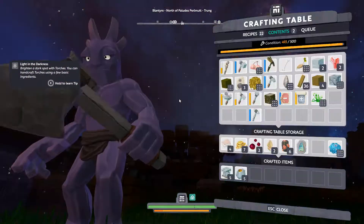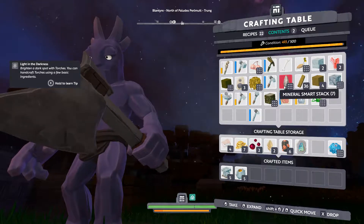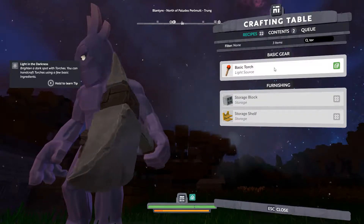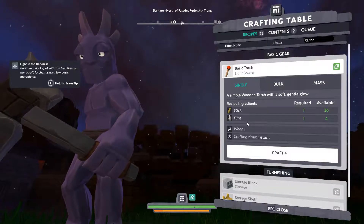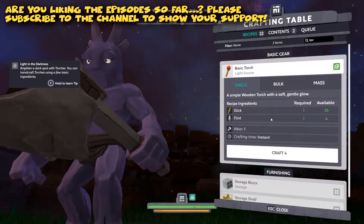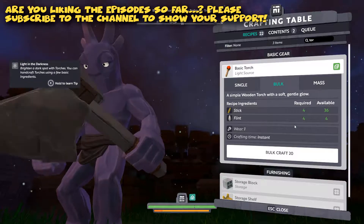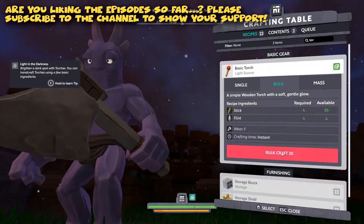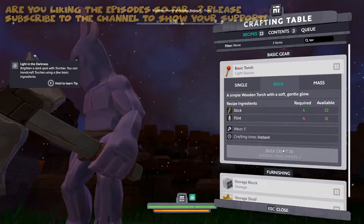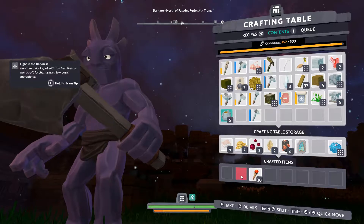The furnaces are done and we are going to be crafting some torches now, directly from here. Remember the flints I mentioned in some of the other episodes? We need some flints. We can bulk craft this — yes, we have enough. We are going to get 20 just by bulk crafting this. This is awesome.